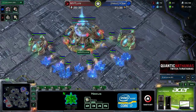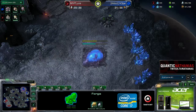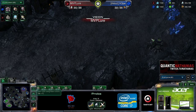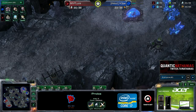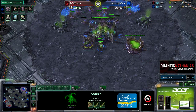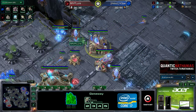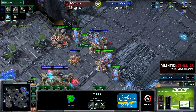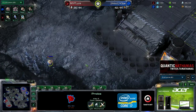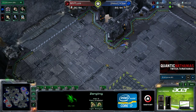Lure continues to produce probes, chrono boosting them out in his natural and main. He does have both geysers in the main, and the third hatchery is on its way. Lure still has his probe out on the map and doesn't know about the third base just yet — no real reason to suspect Hope would do anything cheeky. Hope continues to produce drones. A zealot comes out for Lure to block off the choke point, using the probe to hold there for now, while running a second probe out to scout.